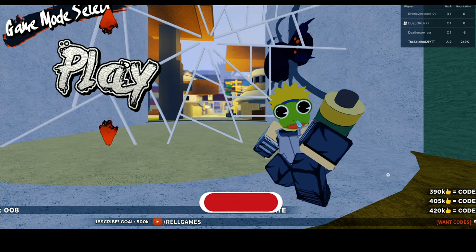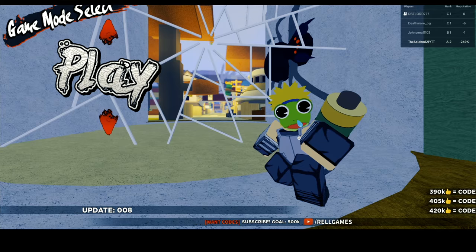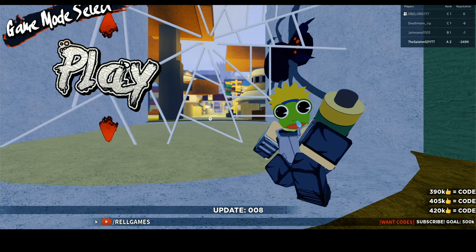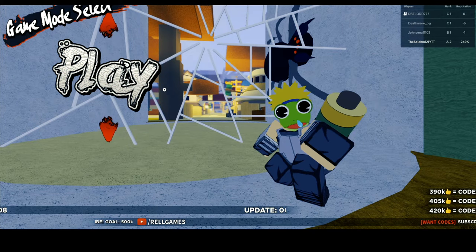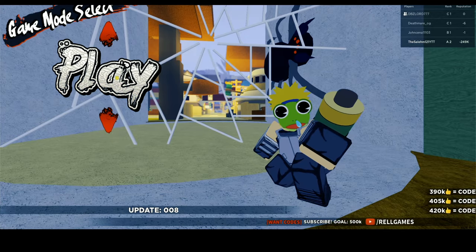Alright, I somehow managed to grip a player with 1 million bounty, and that resulted in me getting negative 249,000 reputation. I'm gonna hop on public servers and see how players react. Thank god I got Obito's KG, because I know a lot of players are gonna come after me and try to get their reputation from me. With that being said, hopefully with my luck we don't get gripped today.